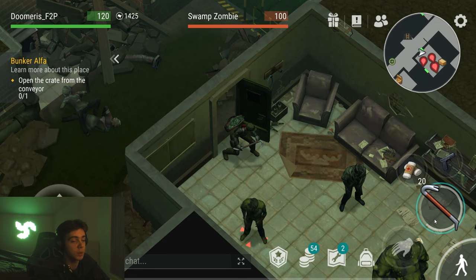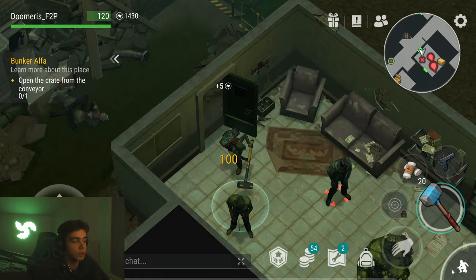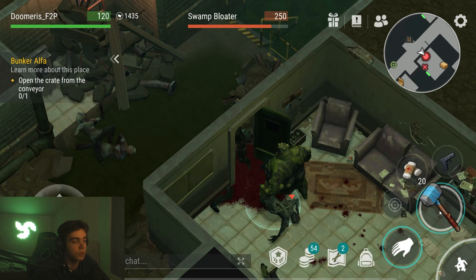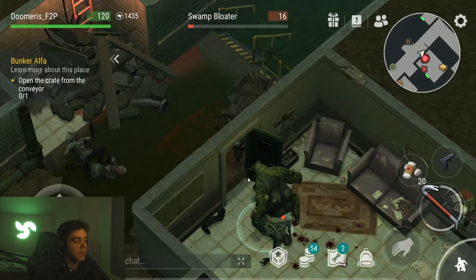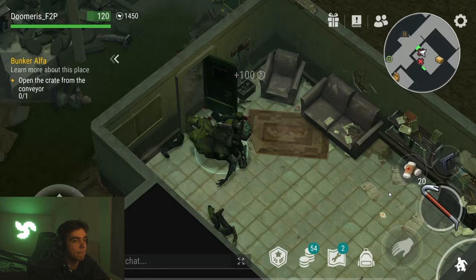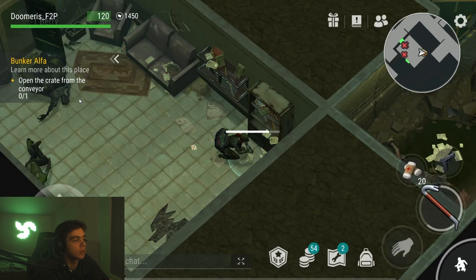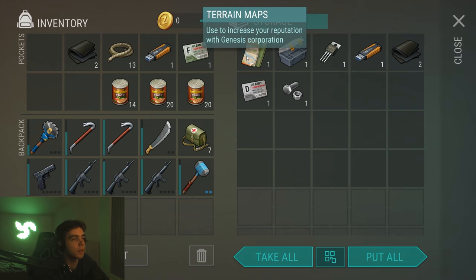Let's kill him with skull crusher — you can wall trick here too. This thing does 50 damage exactly, which is perfect. Smexy critical damage. You don't have to open this room — there's nothing in there, just a zombie, so we're not doing that. There we go, we got terrain maps — that's what gives us reputation. Very nice, so many cards.